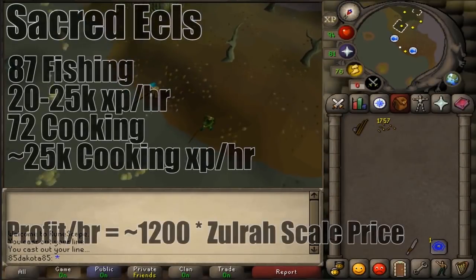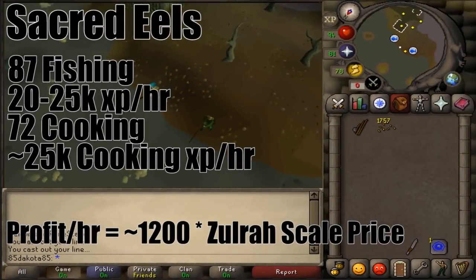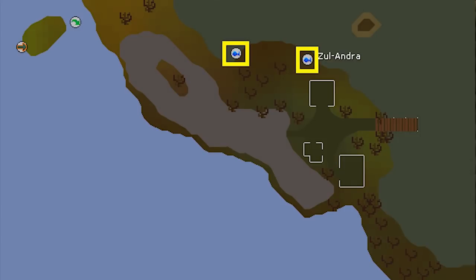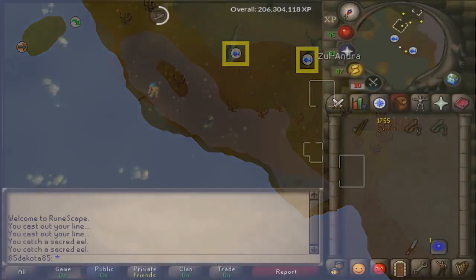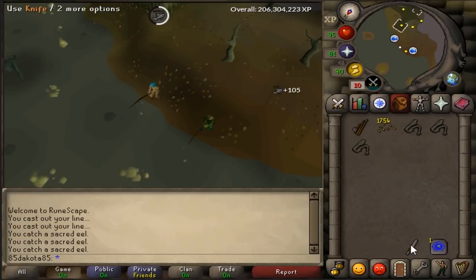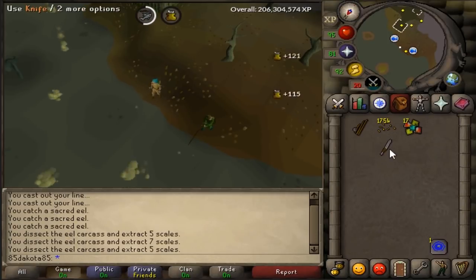With 87 fishing, you can catch sacred eels. With 72 cooking, you can then dissect these eels for a couple of Zulrah scales. The XP here is really not great and the money isn't as good as dark crabs either, but it is very low risk and very AFK because you really never have to bank. It's also the only way to get Zulrah scales without actually killing the snake or buying them from the GE.